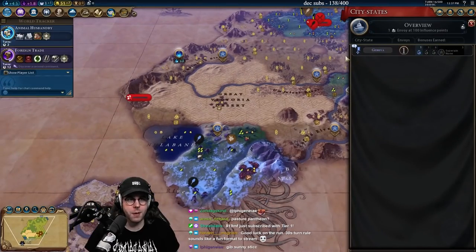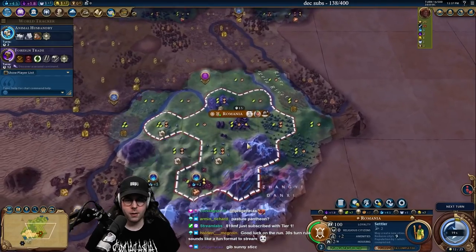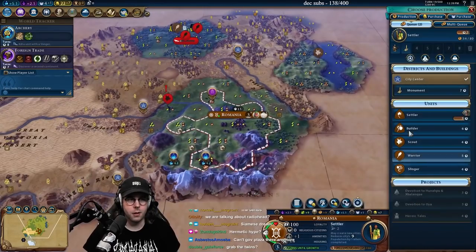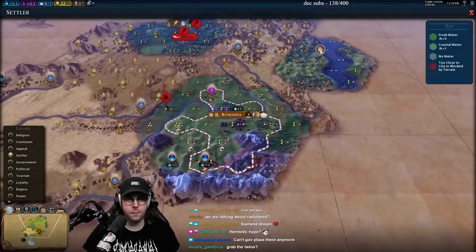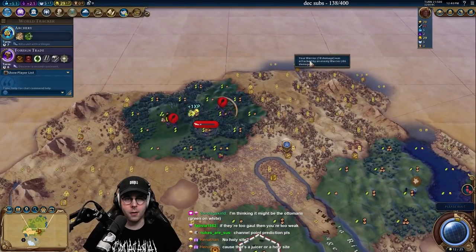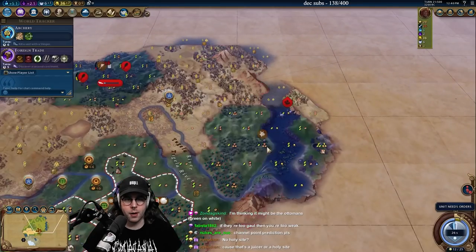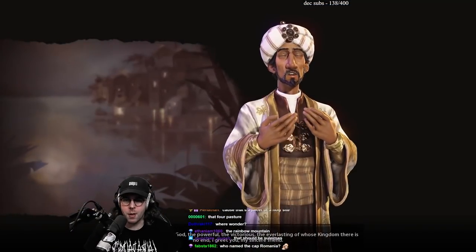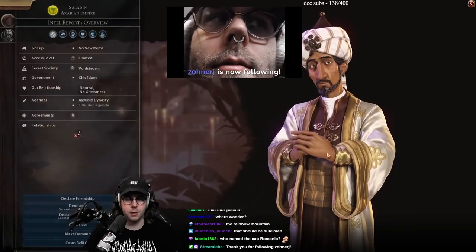Who is that? Is that a first meet on Geneva? Geneva first meet — that should update on the next turn. We'll grab the twins here in a bit, after the settler. Oh God, we might actually lose our warrior here — that spawning does not help. Who is that? Oh, it's Arabia. Send them a delegation so they don't hate me.